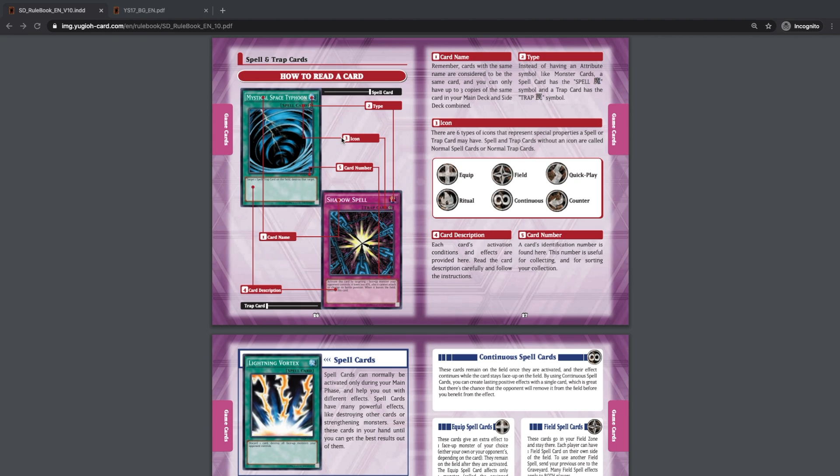There are different subcategories of spell cards and trap cards, which are pretty self-explanatory for the most part. They also have a card description that tells you how to activate the effect and what the effect does. Card numbers work the same as with monster cards — they just tell you what set the card came from.